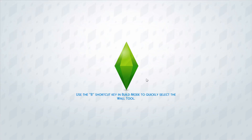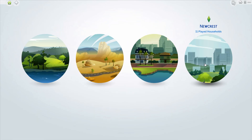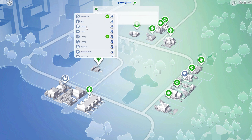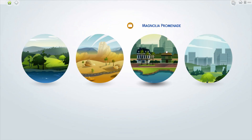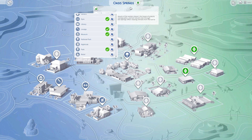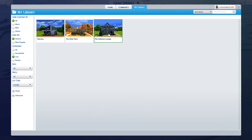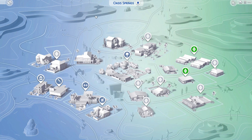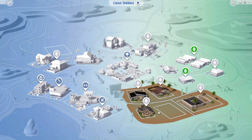There are also a couple new things in Manage Worlds. When you click on a town like Newcrest, you can go to View Lot Types and it shows you exactly what type of lot is in this town — residential, library, park, things like that. For Oasis Springs, you can click on a lot to see info about it, see what type of bars are there, and preview it. If you click the preview button it shows you right away — really convenient if you're just trying to add lots into your game.